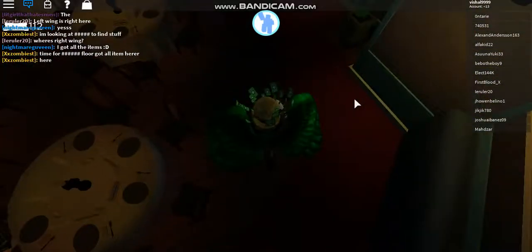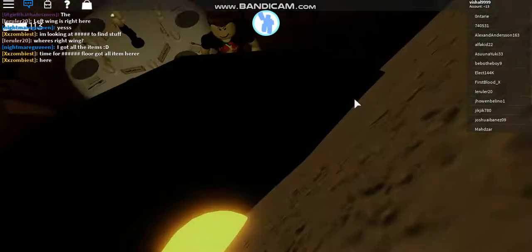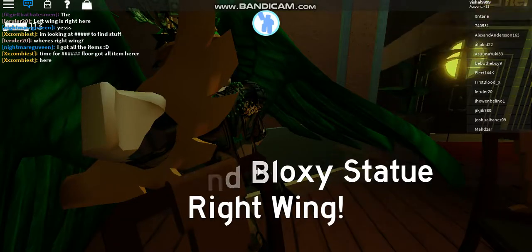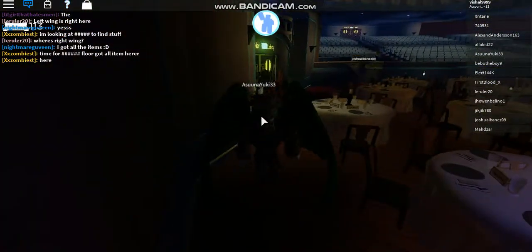The next place you go is down here, then you go over here, and here is where the Right Wing is. As you can see it says: you found Boxy Statue Right Wing. This is where the Right Wing actually is.